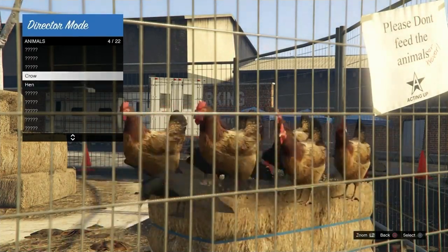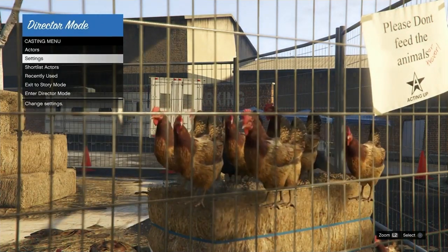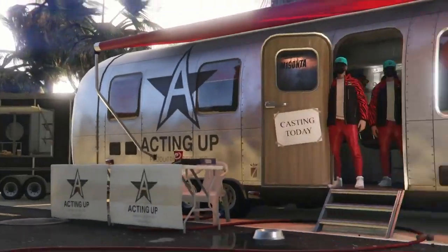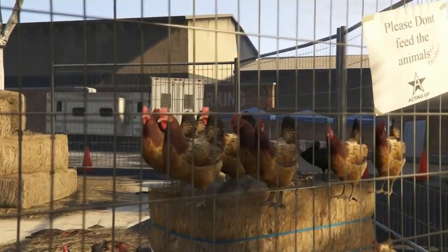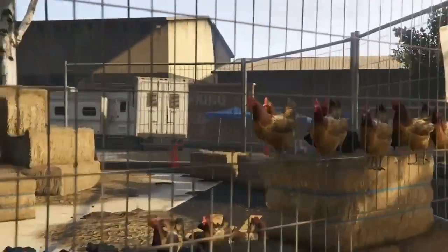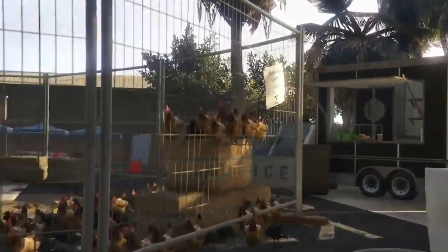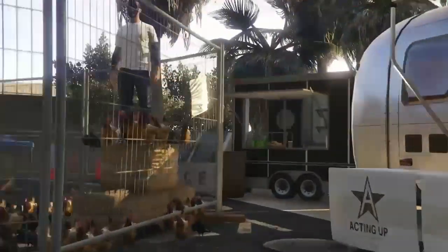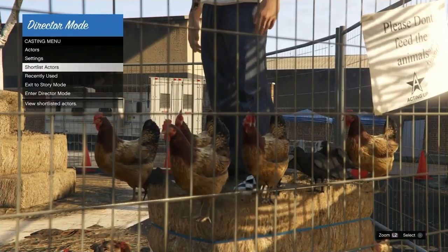Keep duplicating the animals until they're not able to duplicate anymore. Once they've stopped duplicating, go to shortlist actors, scroll down, and you should be at your online character. If done correctly your online character will duplicate — if they haven't duped yet, just keep going up and down until they duplicate. Now the next thing I need to do is actually spawn my duped character on top of the bale of hay. Continue going up and down until he spawns up there — just like that. He's all glitched out, spawned up there.